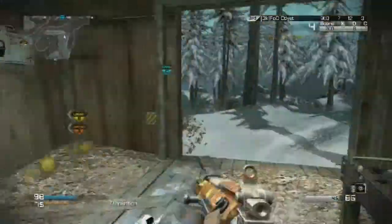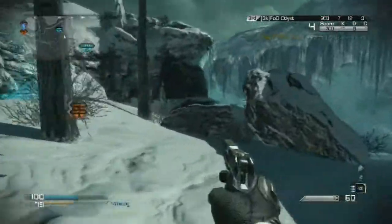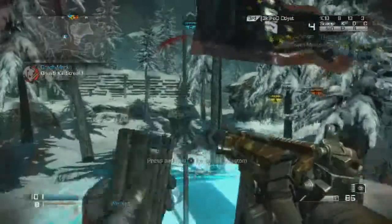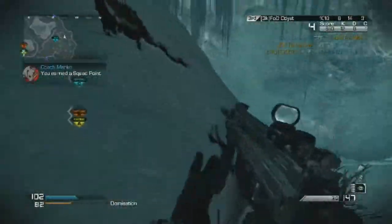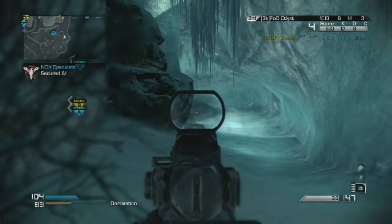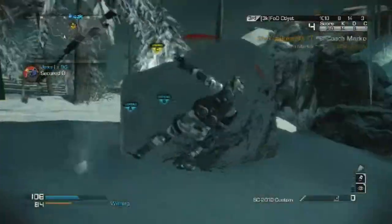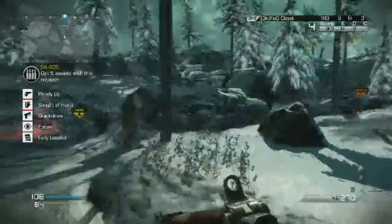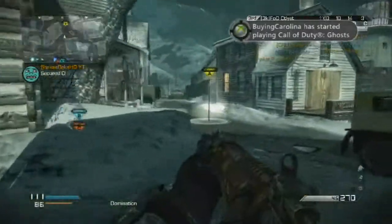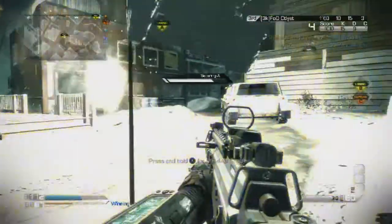I remember when they started announcing Ghost they said they wanted to change things up for the new systems. I think this is a really good change — it's what we need, especially with Titanfall being called a 'COD killer' when it comes out. It's a faster game type that plays very well in public matches. Some maps are pretty big but once you know them they feel smaller. The hit detection is really good — Infinity Ward nails it every single time.